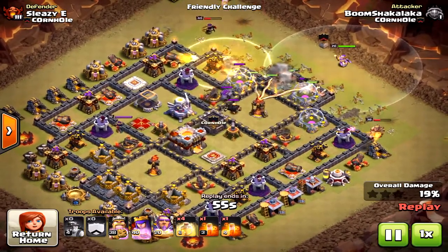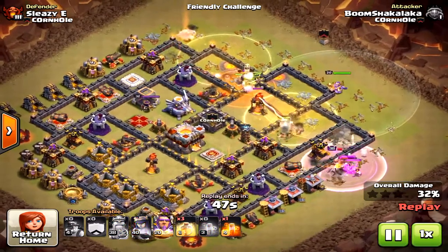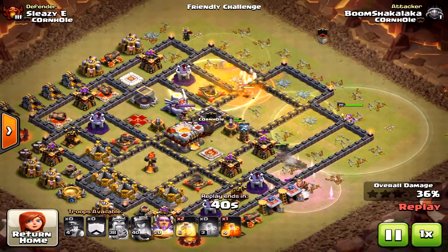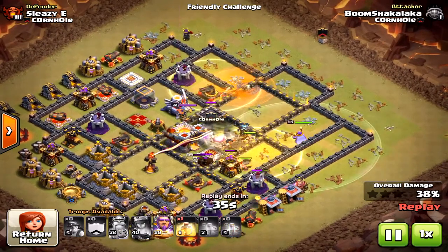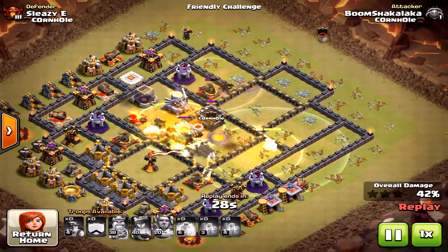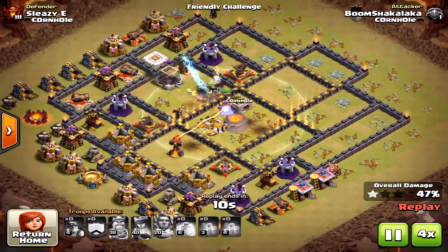The main reason he struggled early on is because the defensive units were protected by the storages. Also his heroes went down a bit too soon. It's good to put the heroes slightly behind the miners so the miners go first, and at least have the queen go behind the miners to clean up from the side.